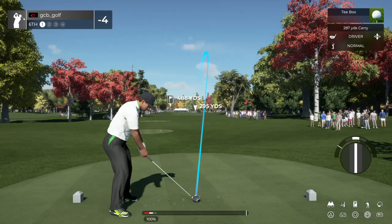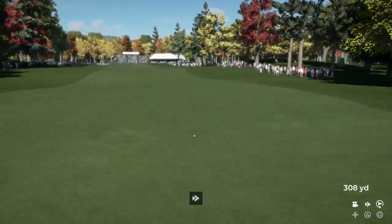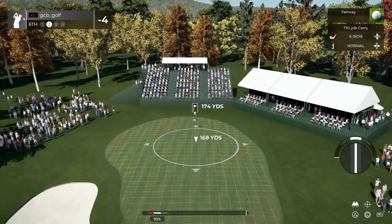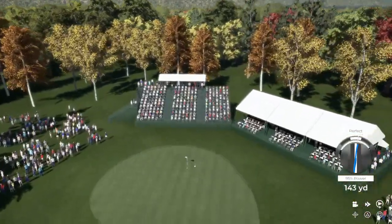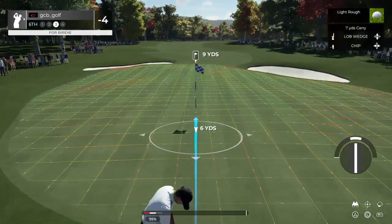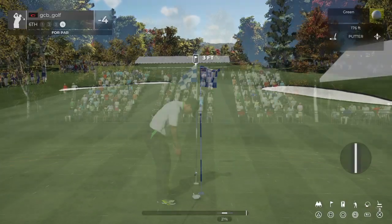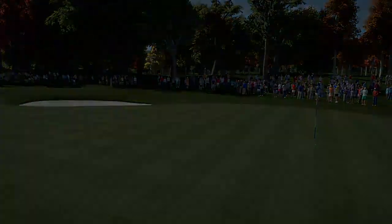This hole is a long par four. Nice swing on that. This one's about 175 to the pin — a little wayward on that approach. Ugly lie but we're almost on the green, let's keep going. Nice chip. Okay, let's head to the next — four under par is your score at the moment.